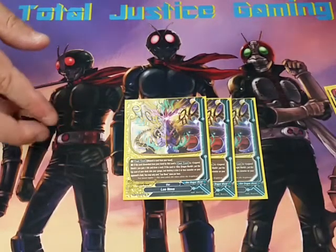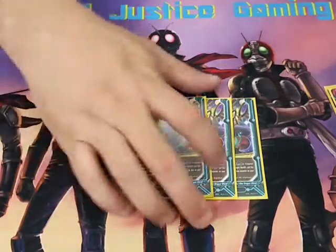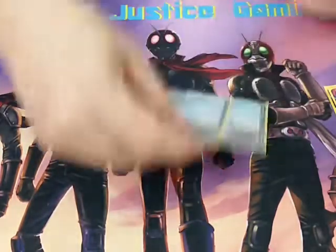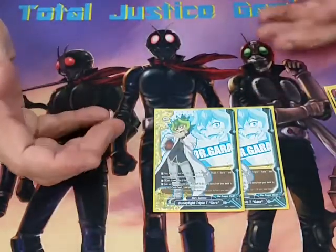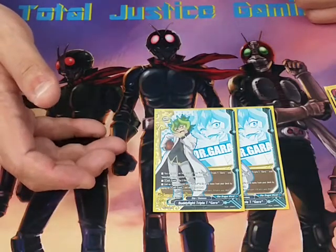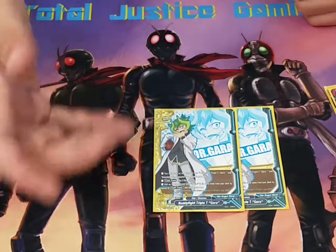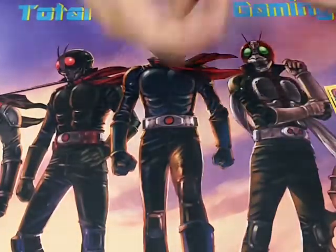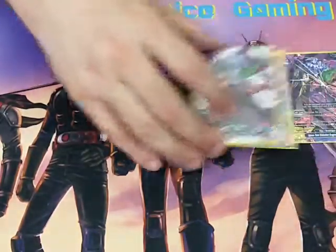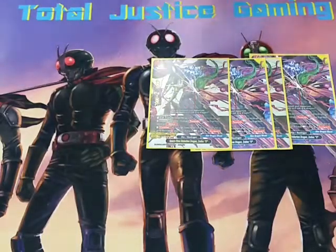Legend World and Star Dragon World dual worlding. And then finally we are running 2 of the Buddy card Triple T Gaara, which is another version of Uninvited Deity Inspector. This lets me go get a Zodiac from my deck and call it. And that right there guys is the Star Dragon World Zodiac deck update. Don't forget to like and subscribe and thank you for watching.